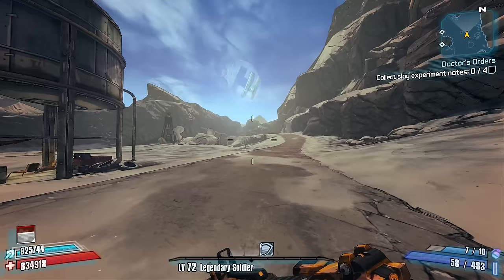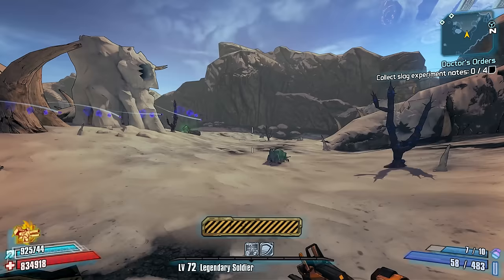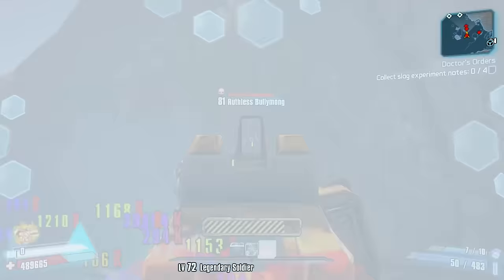If you still want one of these SMGs, you can pick one up from either Assassin Watt, Assassin Oney, Assassin Reeth, or Assassin Rouf after completing the Assassinate the Assassins side quest at Southpaw Steam and Power. Alternatively, you can also encounter the Four Assassins during the Dust Peak Challenge.